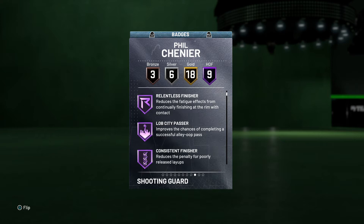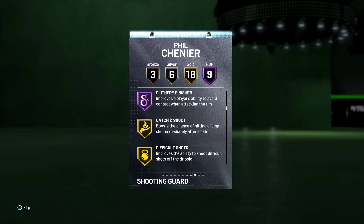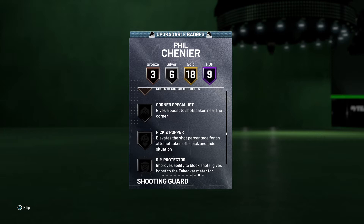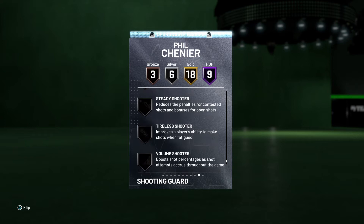Here are his Hall of Fame badges: Acrobat, Relentless Finisher, Lob City Passer, Consistent Finisher, Contact Finisher, Fancy Footwork, Giant Slayer, Pro Touch, Slithery Finisher. You can scroll through and check those out. I did add Gold Pick Pocket onto him to help with the challenges he needed. Overall looking like a pretty good card — here are his additional badges you can add.